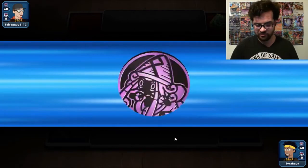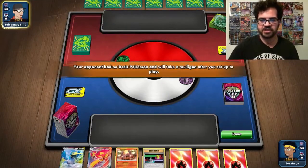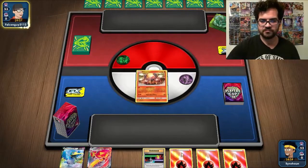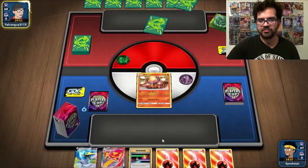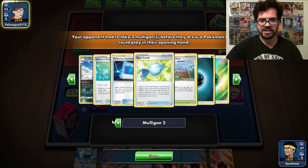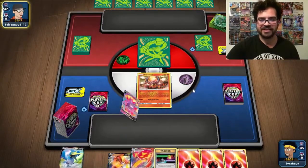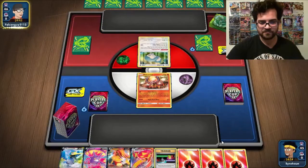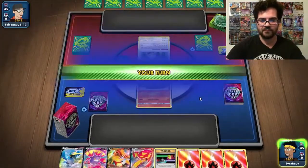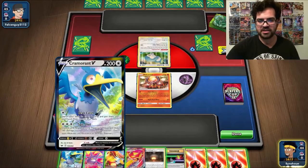We are back for Game 3 with our MC Hammers deck. My opponent is choosing to go first, which is good for us. My opponent has also given us a Muligan, which is also good. I'm going to bench Cramorant at some point, so I'm not bothered if my opponent does Marnie me. We can see we are against Desigoons, which I was talking about at the start of the deck explanation. We see a Snorlax in the active.